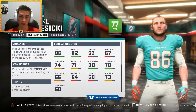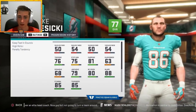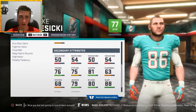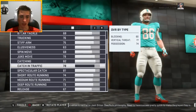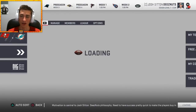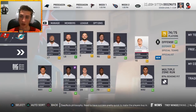I'm trying to find Gasicki's jumping stat — I can't see it anywhere. Going down to his ratings, he's got 94 jumping, which is pretty high. That's going to be a good trait for him. We also have AJ Derby and Gavin Escobar, who I'll probably look to get rid of.